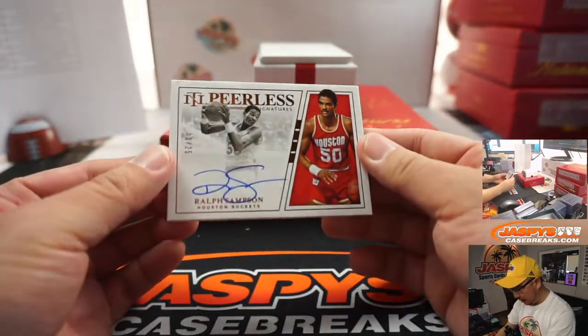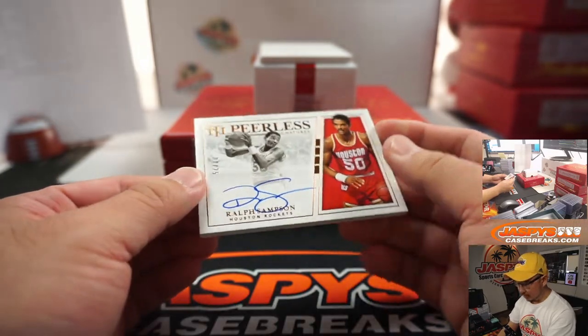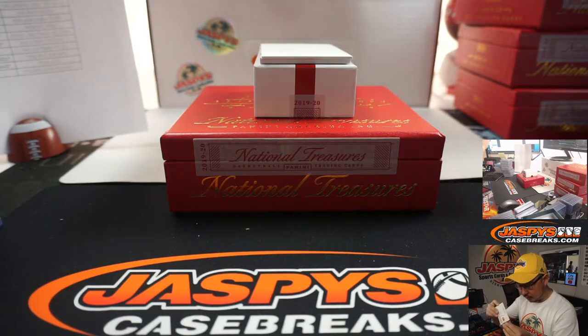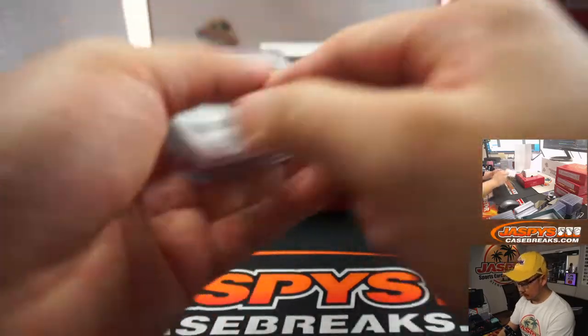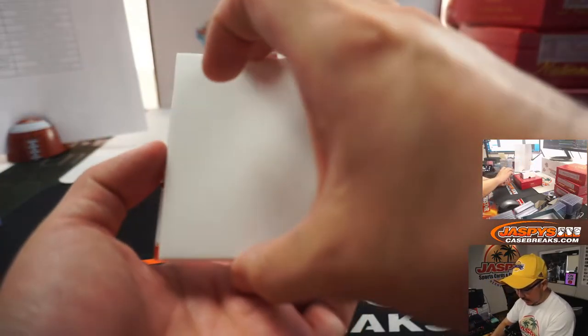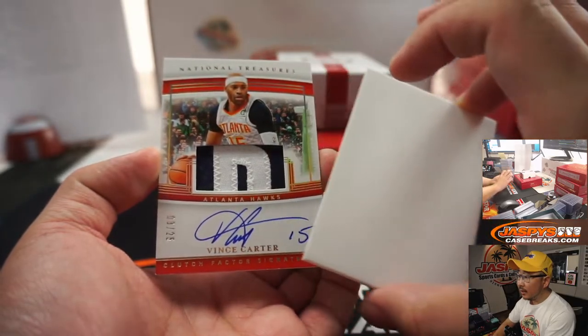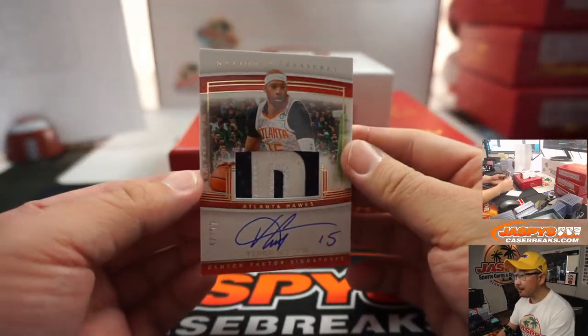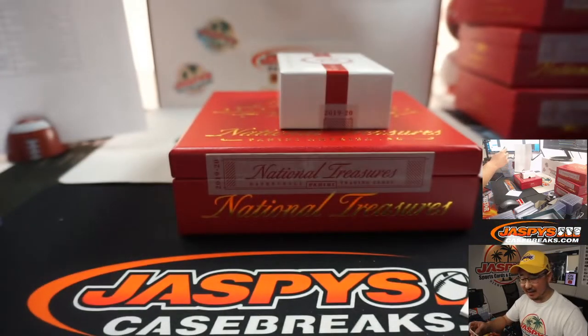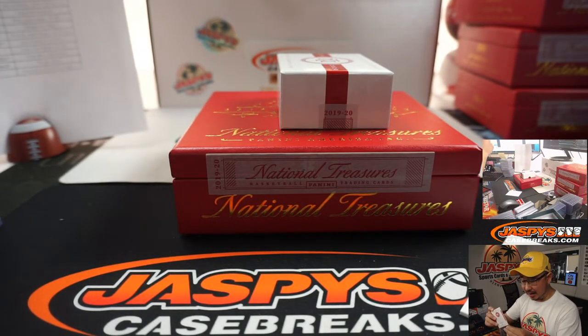We have Peerless Signatures, Ralph Sampson, 1 out of 25 — old school Rocket — going to Parker. And the last one here — it's going to be Vince Carter. Nice. Two-color patch and autograph, Clutch Factor Signatures, Vinsanity, 8 out of 25 — nice one for Douglas Worden and the Atlanta Hawks. He bought the Hawks straight up and gets the Vinsanity.